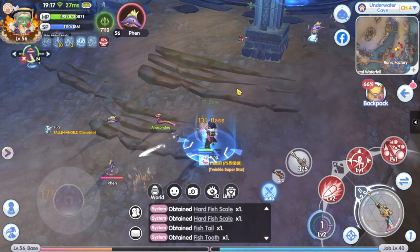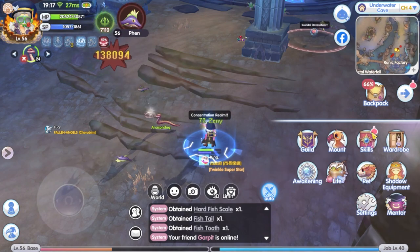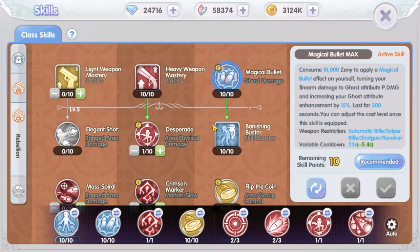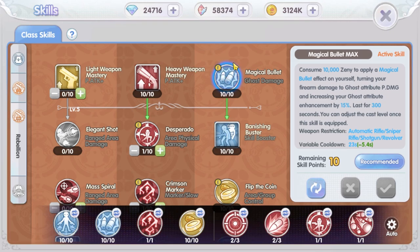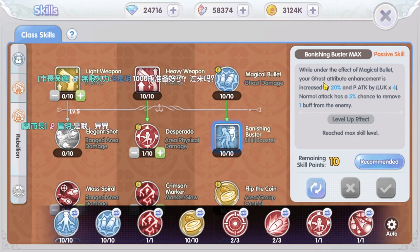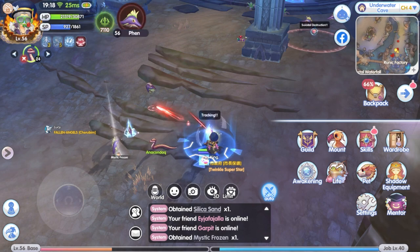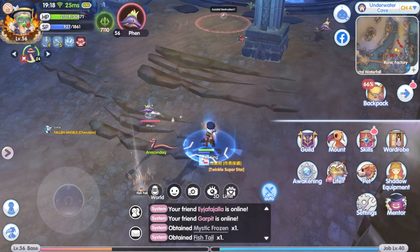Alright, the first one — I had talked about this in the previous video, but I think this is the number one thing in the list that is very easy to do and can instantly boost your damage: using the Magical Bullet and the Banishing Buster skill. The Magical Bullet skill converts your weapon attribute to ghost element, and at the same time increases the ghost damage by 50%, lasting for 300 seconds or 5 minutes. Banishing Buster skill increases the ghost attribute damage further by 20%, to a total of 35% ghost attribute damage — that is an instant increase of 35% damage. It's huge.